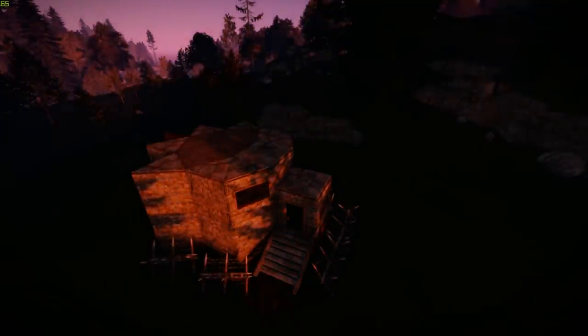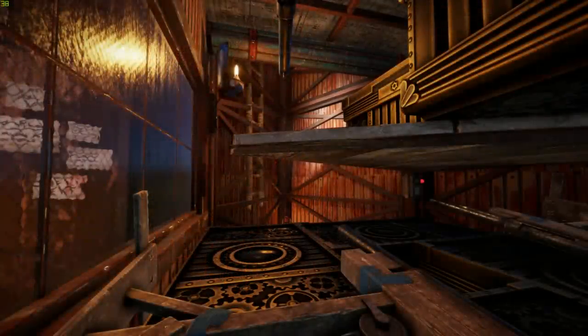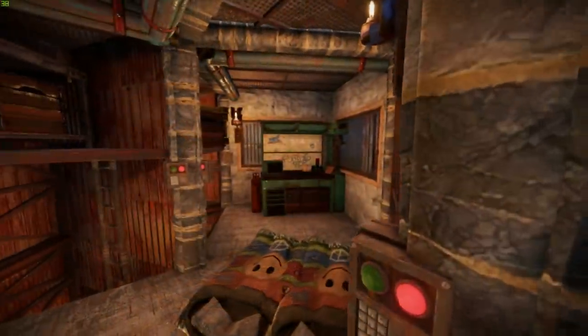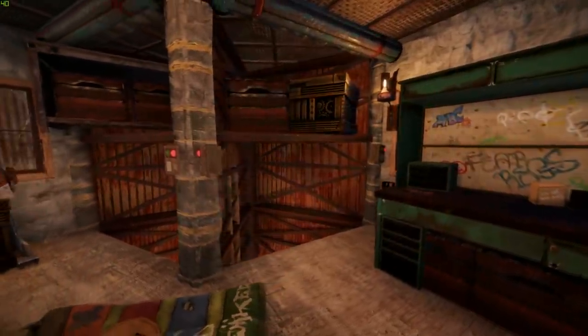Heading towards 500k views, the mini frustrator has become the most popular main base design on my channel. It's a low upkeep, solo duo trio main base built around two loot rooms which are reached by drop down chutes and guarded by undrainable traps, and a nice open main living area with all the items you need, including space for a tier 3 workbench.